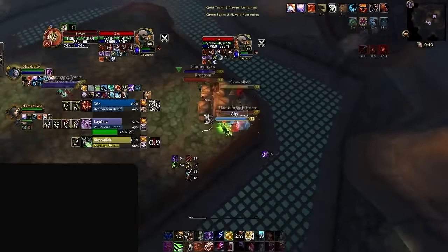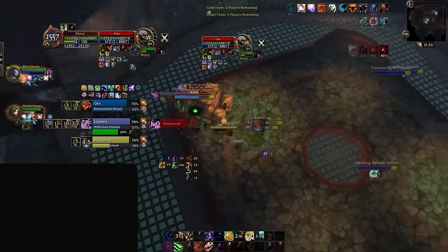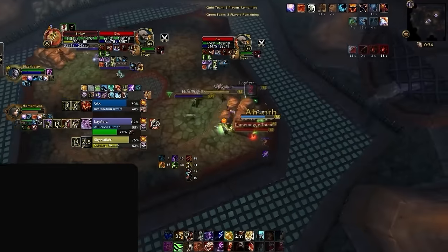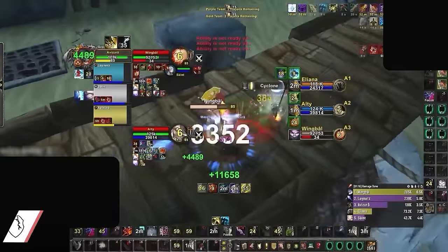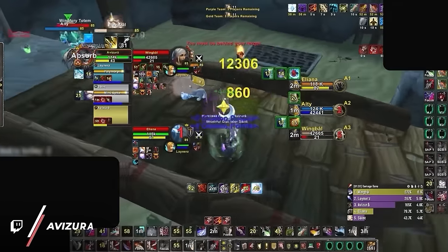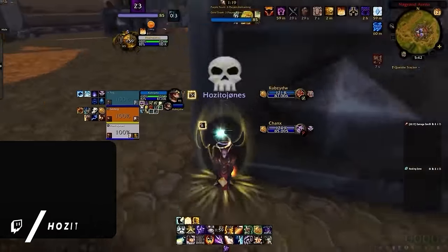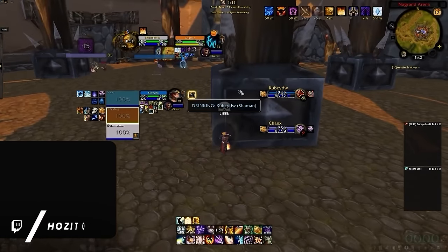Ferals are also one of the few specs that can actually be soft countered by walls. Their two main generators, ravage and shred, both have positional requirements and are only usable when behind enemy targets. Sub rogues have similar problems with ambush, garrote, and backstab all requiring their target's back. This is why you might sometimes see players put their backs against the wall against these specs, since it can make it harder to be attacked or opened on.